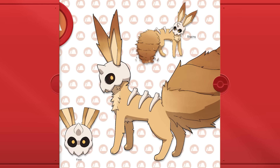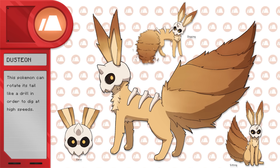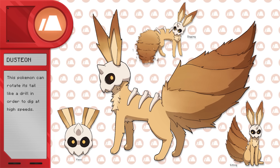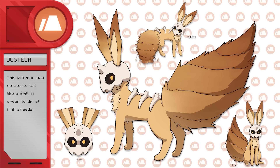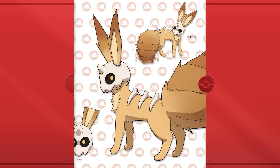This is Dustyorn, the ground type Eeveelution. This Pokemon can rotate its tail like a drill in order to dig at high speeds. I think this Pokemon looks really cool — very much like it lives in a desert, which is definitely what I was going for.